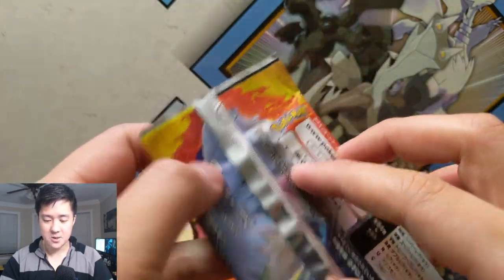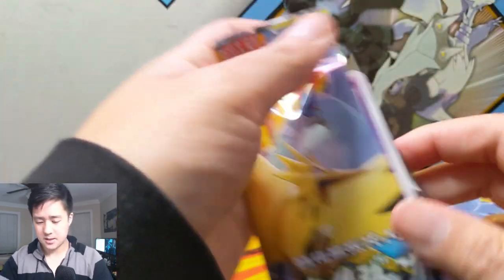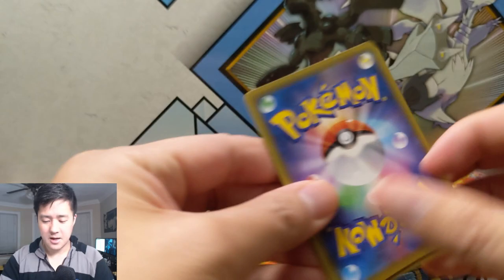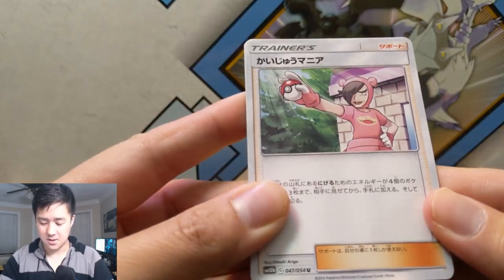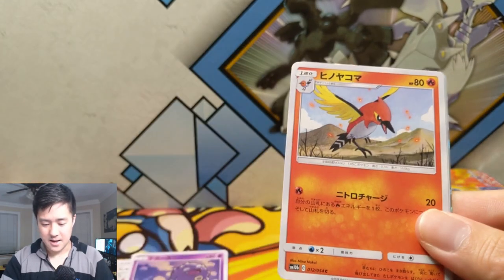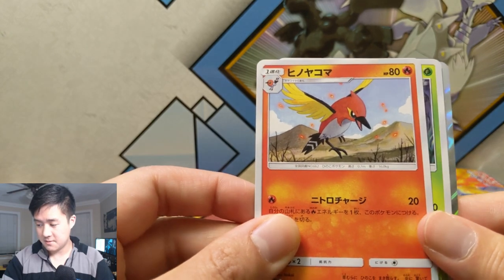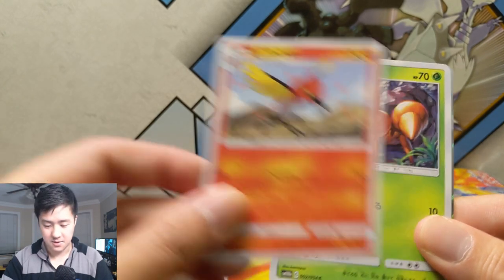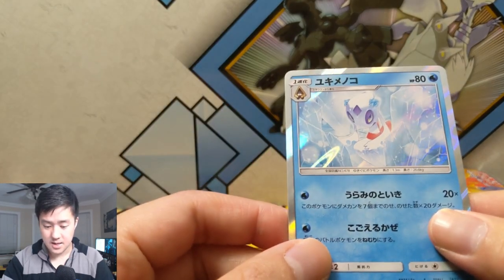We have 15 more packs — let's get some! I don't think we've yet to pull our secret rare, so there's still a lot of potential in this box. All right, we got this Slowpoke, a Koffing, and let's see — this is Fletchinder I believe, and then a Snorunt.